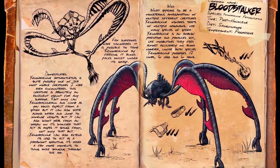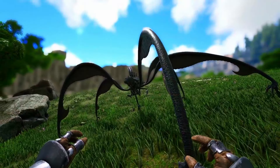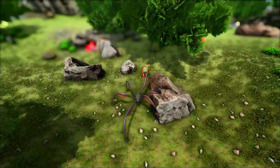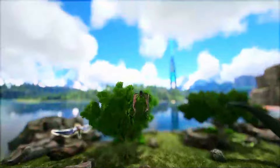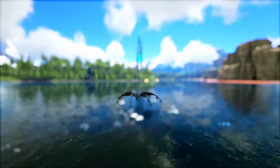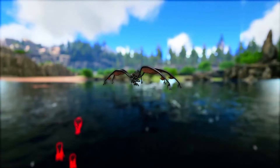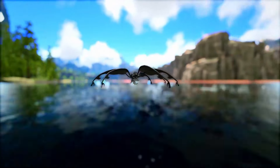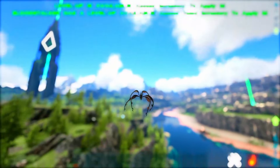At number one we have the Bloodstalker. Maybe it isn't necessarily overlooked as a creature, but the reason I've put it at number one is that what I use it for, I think people overlook. In my opinion the Bloodstalker is the best underwater creature out there with no exceptions — it is just miles ahead of any other creature. Maybe the Baryonyx or the Fasolasuchus when that comes out in Scorched Earth will compete, and creatures like the Shadowmane might compete too, but the Bloodstalker is just so versatile in all it can do.